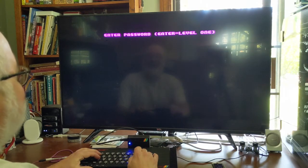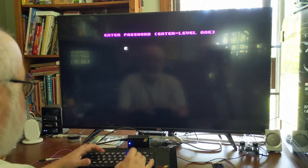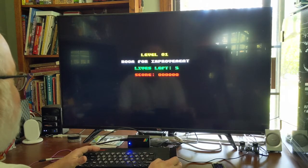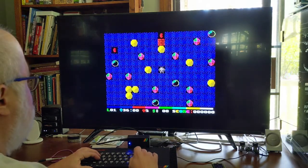Enter password - center. Level equals level 1. I'll type in C-E-N-T-E-R. Level 1, five lives, score zero.